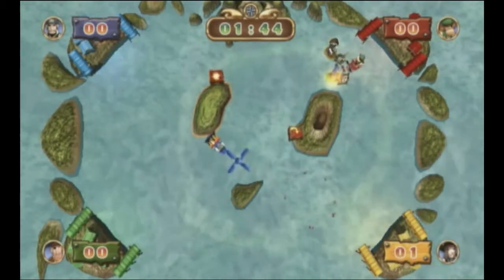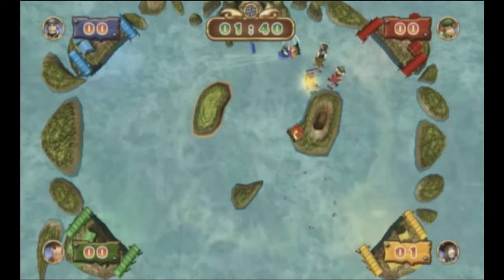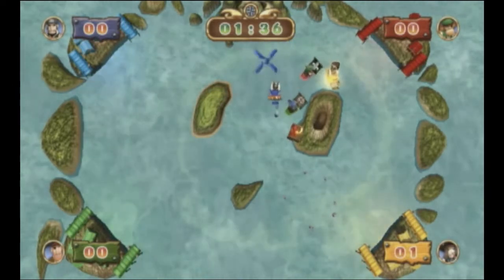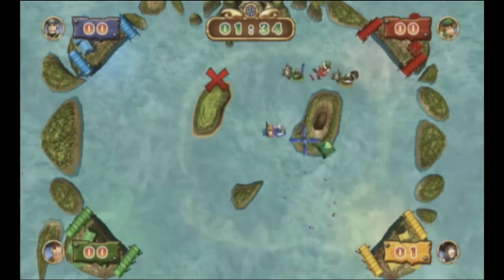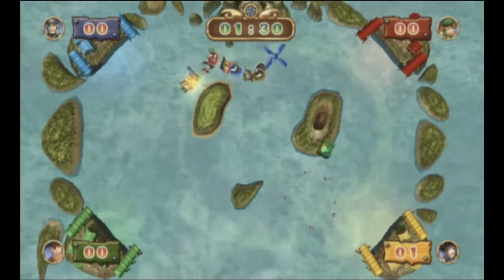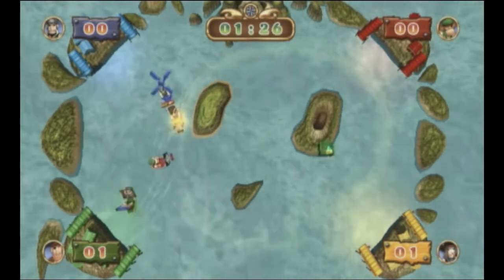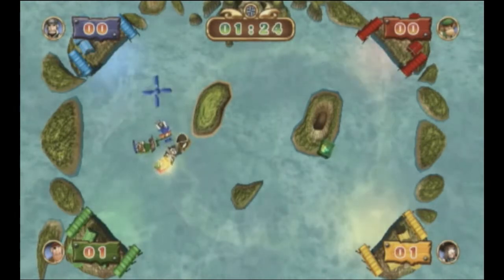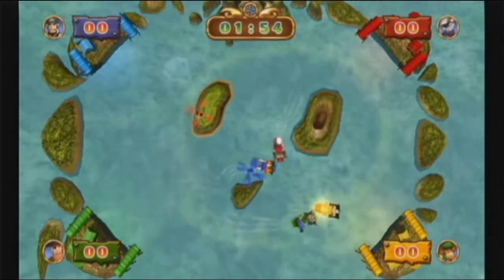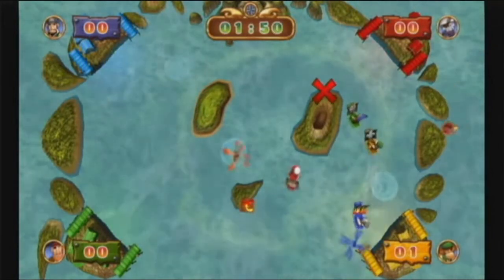Easily the most shallow and frustrating game of the bunch is Winds of the Wavy Sea. You move your boat around trying to collect treasure chests that randomly spawn. But to control your boat, you have to use the Wii Remote's pointer, which acts as wind blowing into your sails pushing them forward. If that sounds confusing, it's because it is. The controls are so unwieldy it's impossible to get any treasure chests, and if you do, it's by sheer luck. Meanwhile, the CPUs are cleaning house because they don't have to deal with the garbage controls.